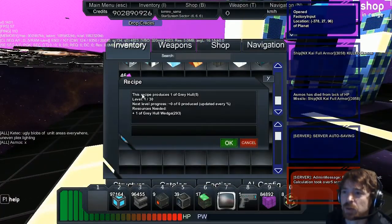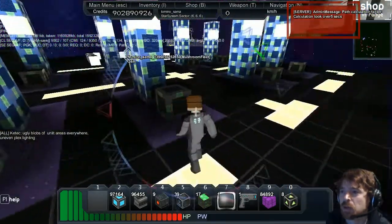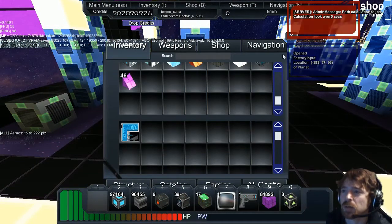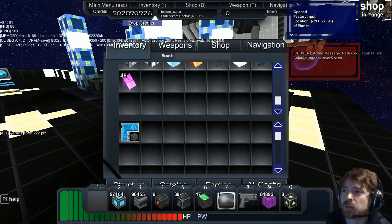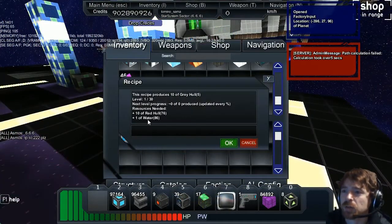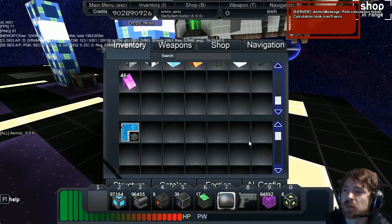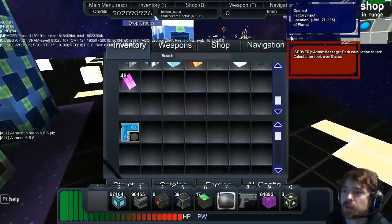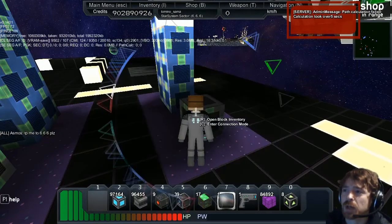In this one we've got one grey hole produced from a wedge. And then in this one we've got one grey hole corner produced from a grey hole. And then in this one we've got a hardened hole from 100 grey hole. And then in the next one we've got 10 grey hole using 10 of any colour hole and one water — so that's basically like it washes the colour off.